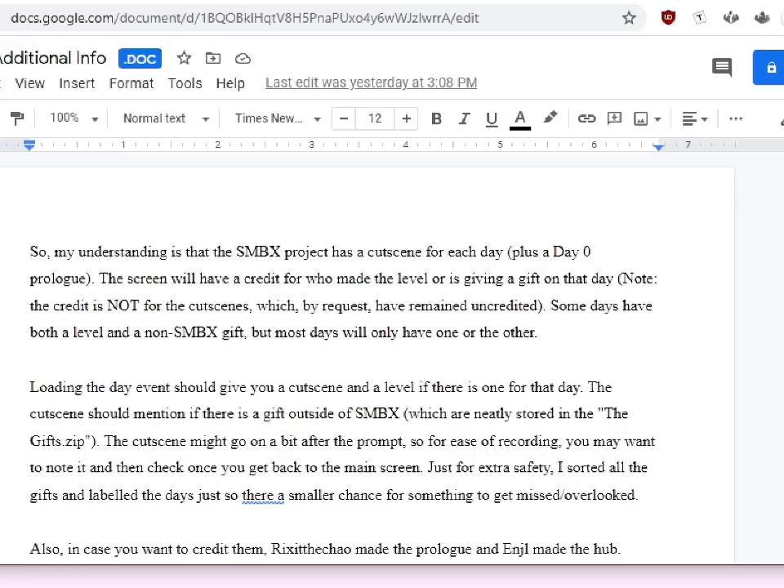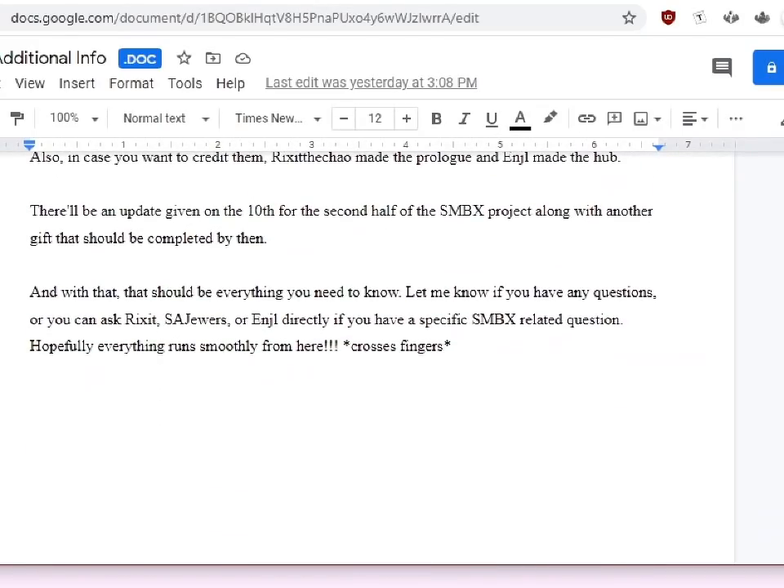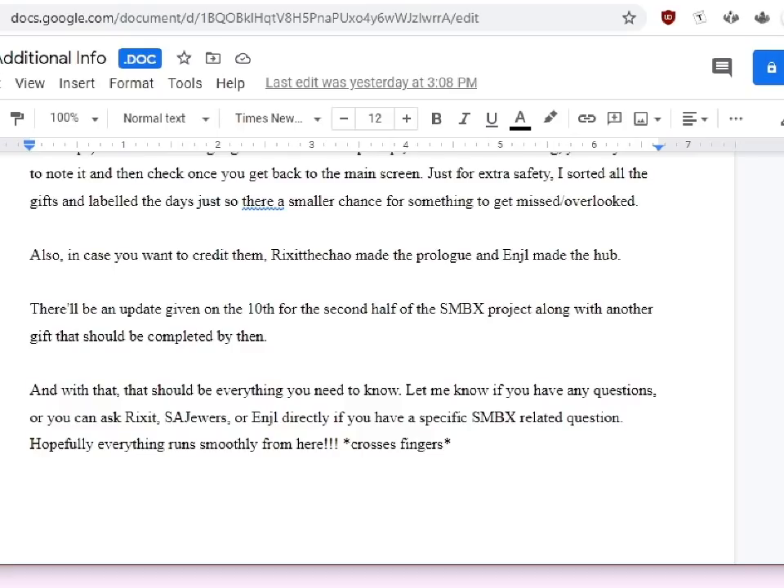The gifts are labeled by day — day one, day two, day six, day nine — I forgot the actual days but they're all very clearly indicated. For the sake of ease of recording, I'll unzip whatever zip is in there ahead of time, so I might know the nature of the gift, but I'm not gonna go look at what it is. We're keeping that for the magic of the given day.